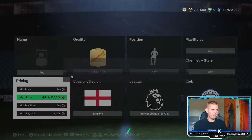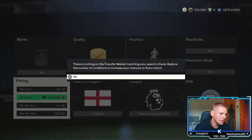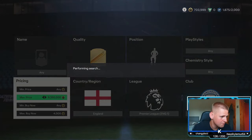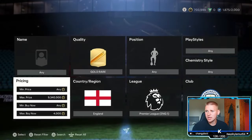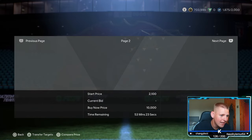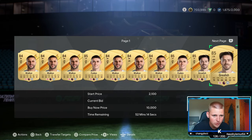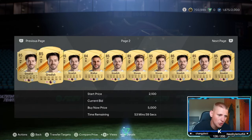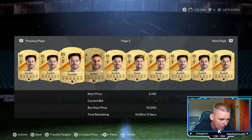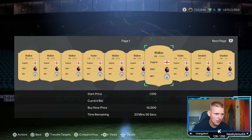Foden might be the most expensive — he didn't pop up when I went to 5.5k, so I assume he is more expensive. For the bidding, there are four different players so it should be decent, but it literally goes from the first player at 5 minutes to the 10th player at 52 minutes, which is a downfall of the game being a bit dead — the bidding doesn't work as well.